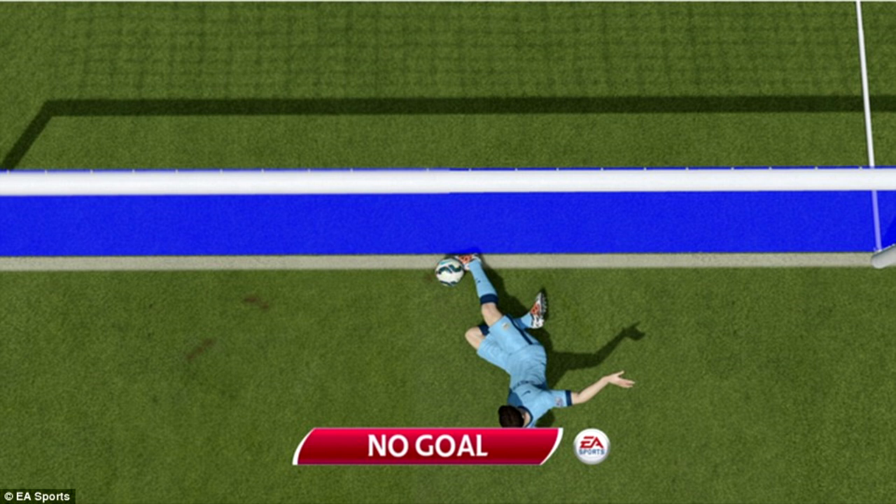The next new feature is goal line technology. I think it's a good move from EA, though the downside is it might trigger a lot of replays. You can find out if the ball crossed the line, or if the goalkeeper hasn't carried it into his own net — you know how often that happens in FIFA 14 when you think it's a goal. Overall goal line technology is a good new feature.